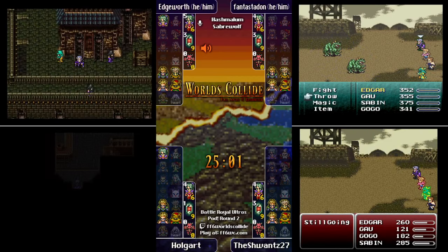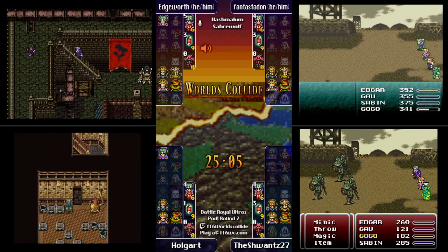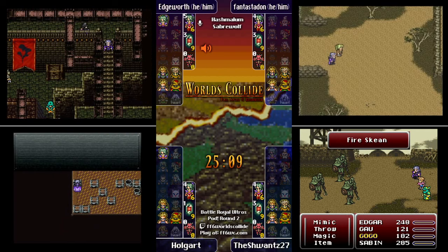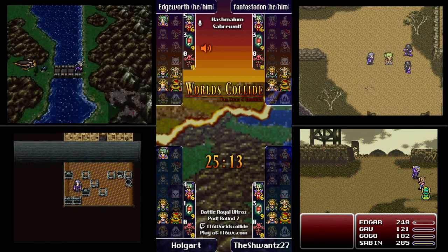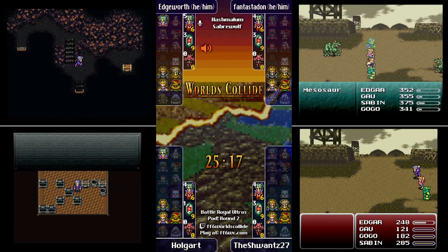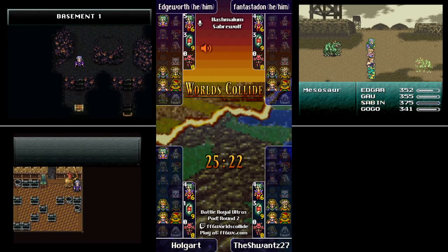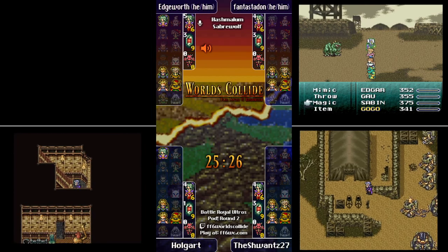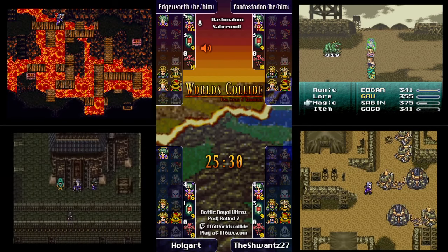Airblade is a really good one. Terra now on Holgart's team. Edgeworth looting the treasure room in the security building — Stunner, Diamond Shield, Red Cap, Elixir, Echo Screen, X-Potion, Sleeping Bag. A Merit Award as well — in this seed that can be huge, since there's a real struggle sometimes getting characters to equip the items you need.